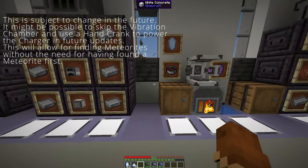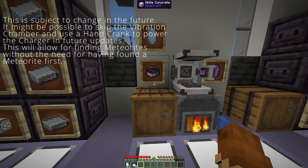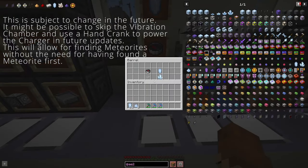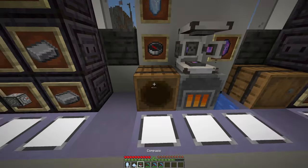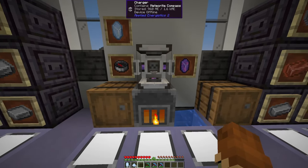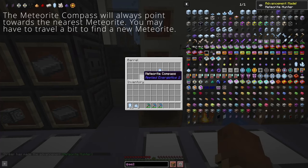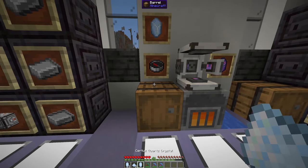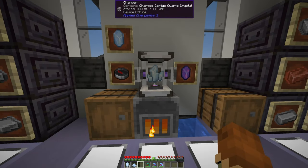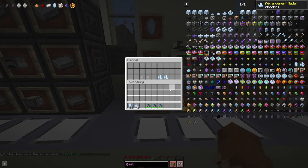Once you've got your vibration chamber set up, toss some coal in it and put your charger up on top. You can take a compass, put it in there and you'll get a meteorite compass, which is going to help you find all of those other meteorites in the world. And a Certus Quartz crystal put into the charger will give you a charged Certus Quartz crystal.